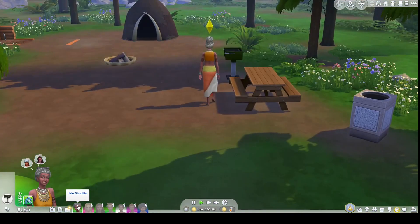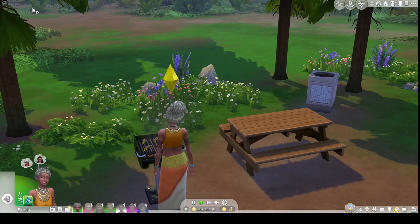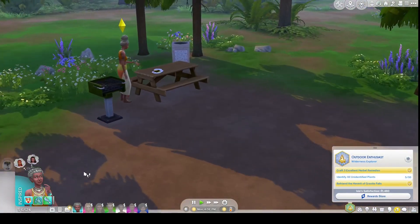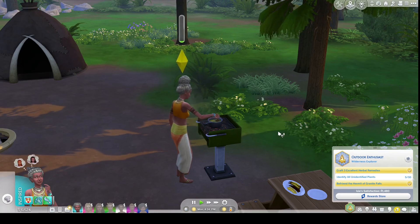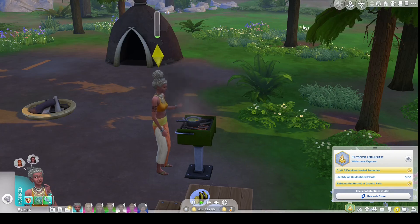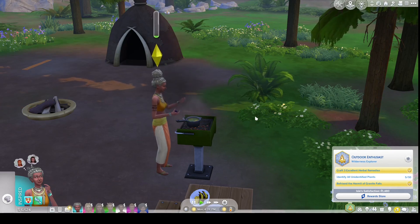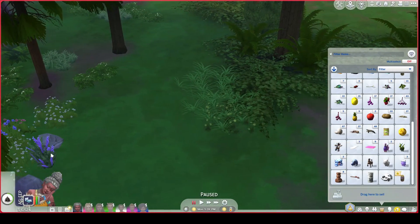Isle has returned to the campsite and is making herself some grilled plantains. 'I'm wondering how Ilsa is doing at home. I'm so happy I brought plantains with me — the forest isn't really providing today. These plantains smell so good; they'll give me the pep and energy that I need.' She is going to try to brew a potion with the new plant she found. 'I love to experiment — the forest is just so inspiring, and all the plants. I can think about planting this fireleaf in my garden.'